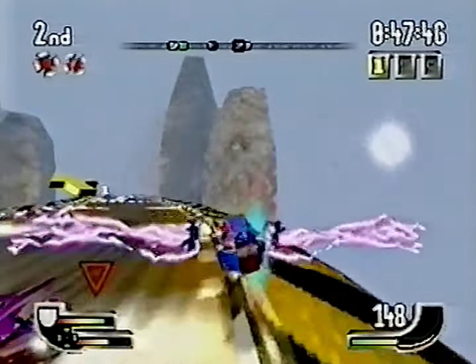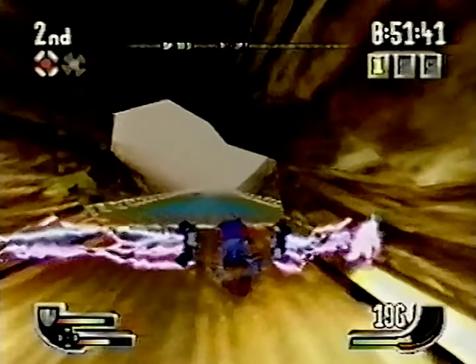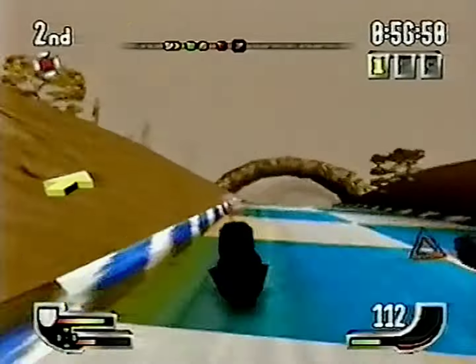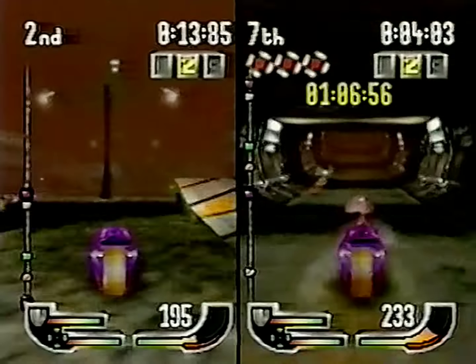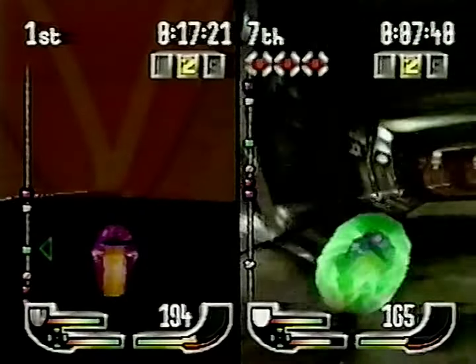As well as missiles and lasers, each bike can pick up mines or these handy electrical blasters that give a nasty shock to anyone trying to pass. Unlike Wipeout, the bikes are simple to handle and surprisingly hard to crash. Extreme G is all about finding the fastest point on the track and also choosing the best route — take one turn and the journey may be long and simple, while another may be short and twisty.